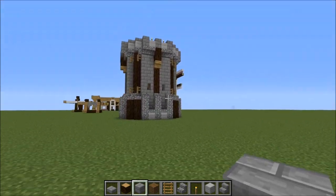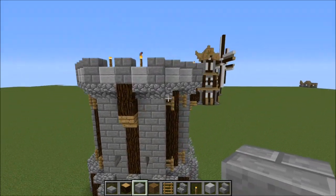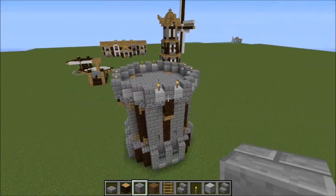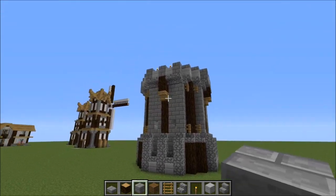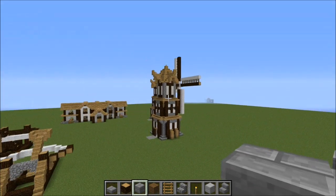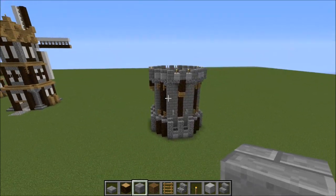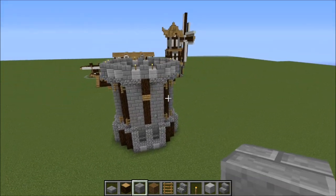Historically, bastions were big, round, defensive structures that were on castles. I'll try to recreate this look — it looks pretty darn defensive. It's way different than my usual towers, but it adds something different. So we're going to build that today.